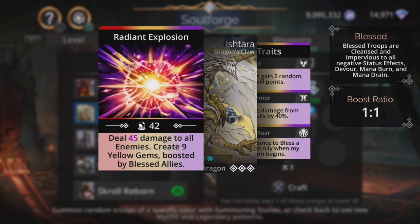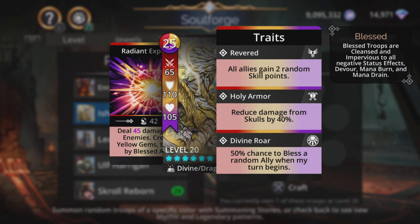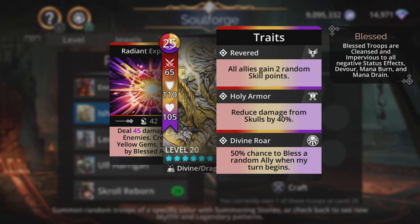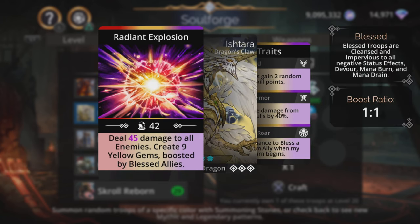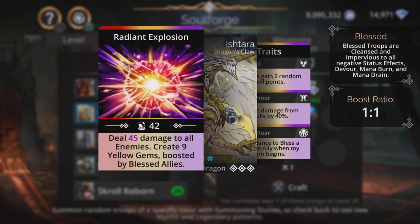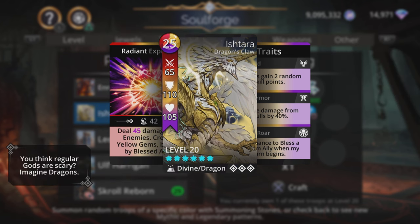Ishtara does magic based damage to all enemies and creates 9 yellow gems boosted by blessed allies. The divine roar trait is handy: 50% chance to bless a random ally when your turn begins, which would actually pair quite well with the Turquoise Emperor. Reduced damage from skulls by 40% is decent as well. The fact that it uses yellow and creates 9 yellow back means it can basically self-charge and do it again — making it a fairly decent troop, not top tier but kind of in the middle of the mythics.